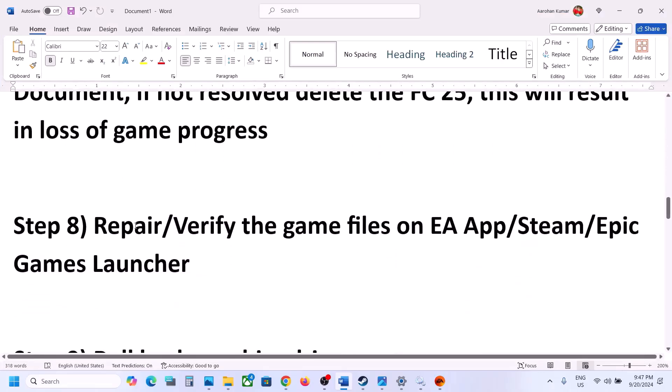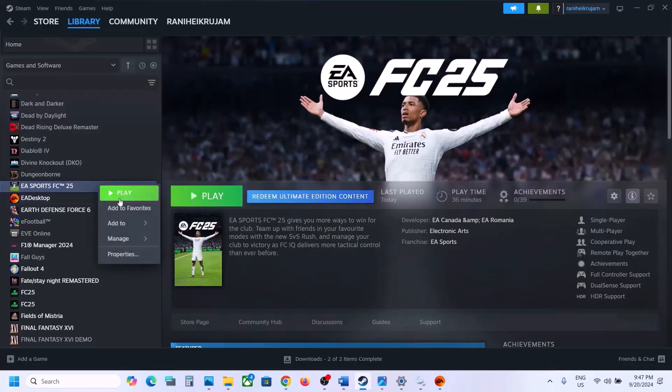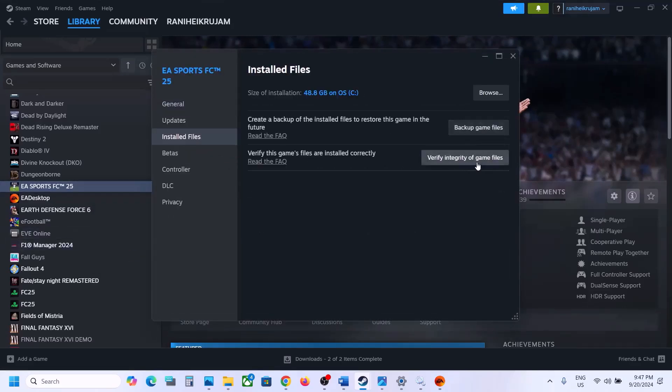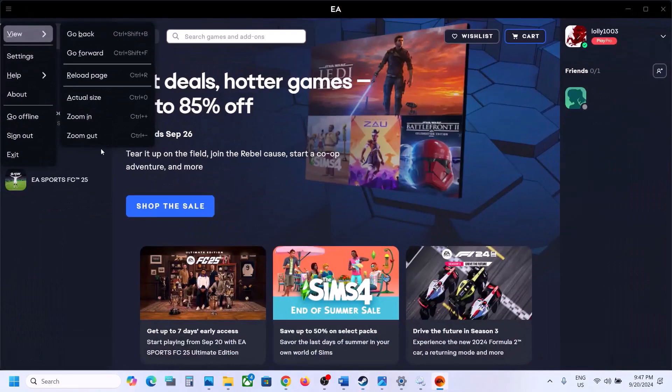The next step is to repair or verify the game files. If you have the game on Steam, right-click the game, select Properties, go to the Installed Files tab, and click 'Verify integrity of game files.' Once verification is complete, launch the game and check.